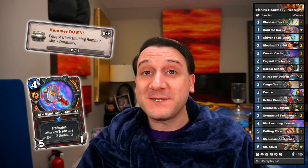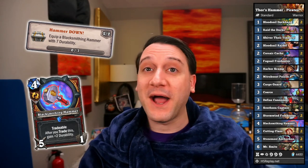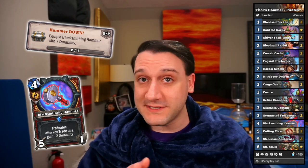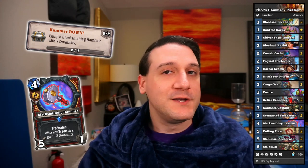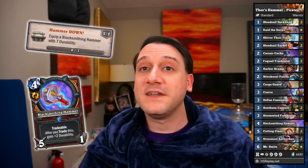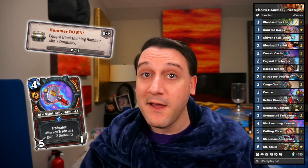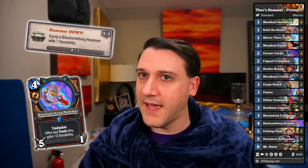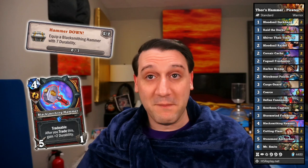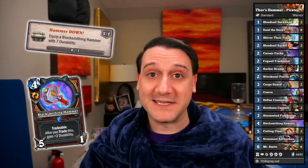We didn't know about this achievement when crafting our day one decks released on Tuesday, but the Thor's Hammer pirate warrior we introduced there is great for knocking out this achievement, since Questline Stage 1 draws it at one durability. Tossing it away twice adds four more durability, and two Corsair Caches give it an additional two durability. Meaning once our third weapon tutor is complete, we've got a seven durability weapon. Add a couple Nitro Boost Poisons, and you may not want to play Rokara so that you can melt your opponent with a 9/7 weapon.